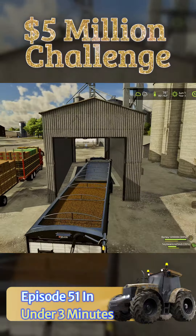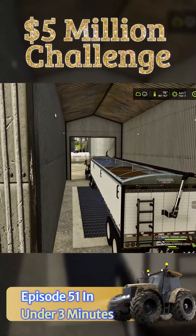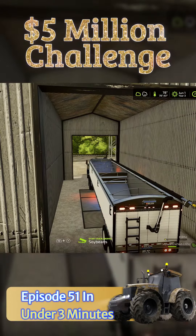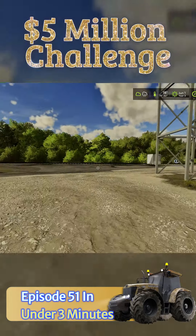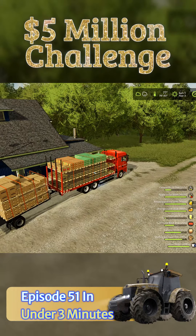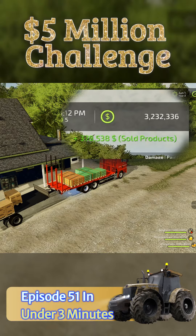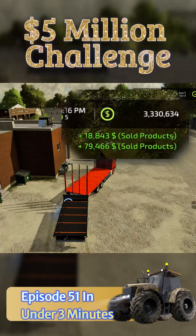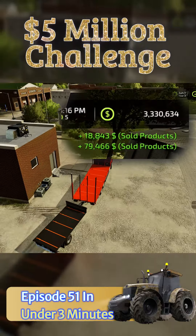We made it here in town. First stop is dropping the barley off at the grain mill so we can start processing. Next up is the soybeans — we're going to load them into the co-op so we get those loaded into the train and sold. Delivering our first round of products over to the store got us $378,000, and selling the rest of the products got us another $98,000.